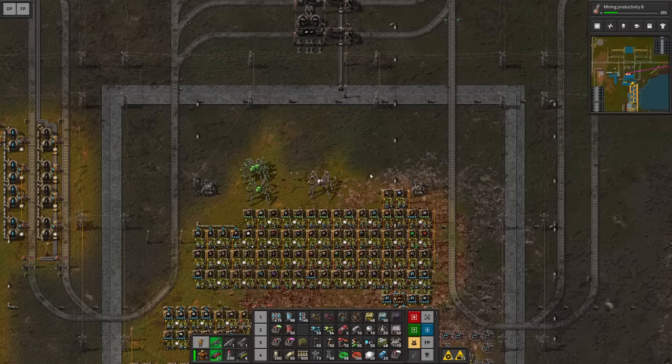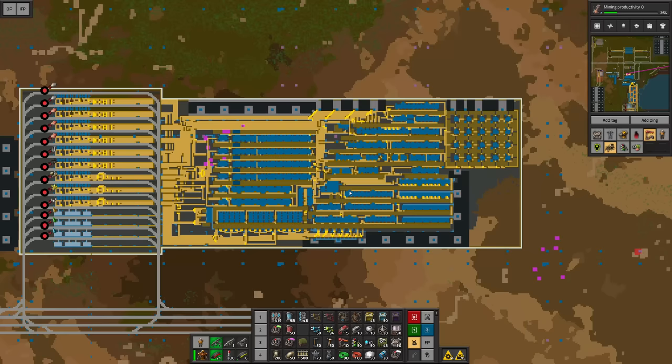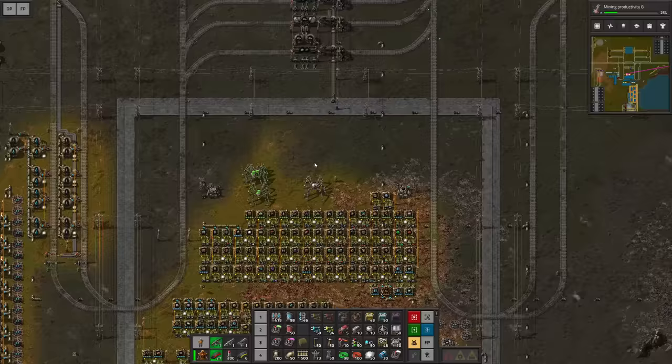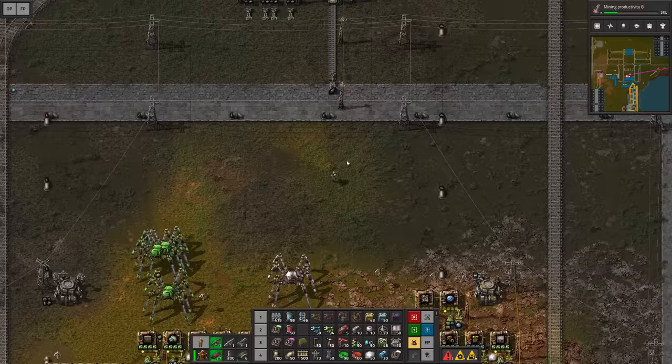Hello everyone, my name is Nathan and today it's time for another episode of Factorio in our step-by-step 2 megabase series. We've almost done it. In the previous episode we finished the mega module. All we require are the modules inside the assemblers and also the speed beacons. However, in order to sustain that we have to get started with nuclear power and this is what we're gonna do right now.